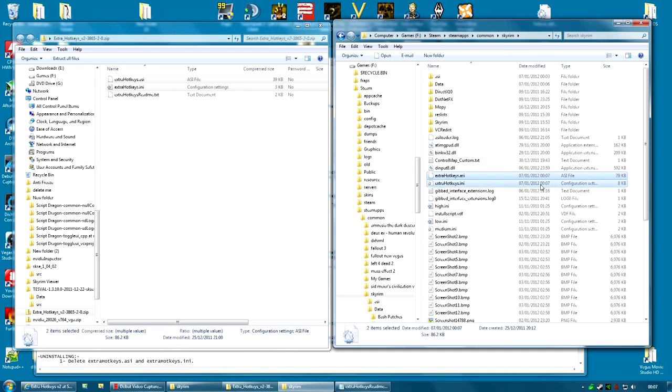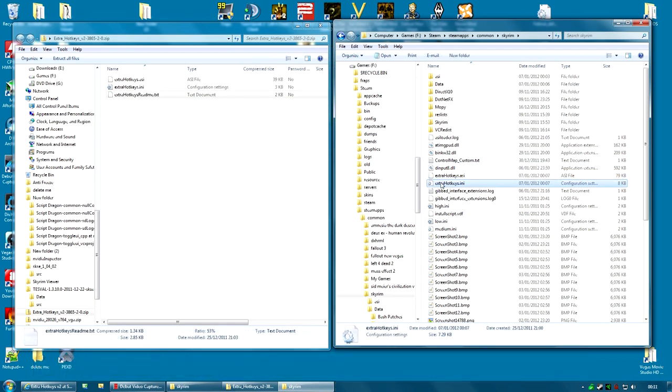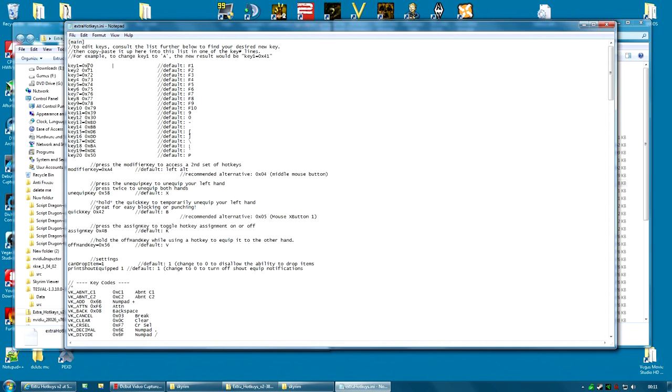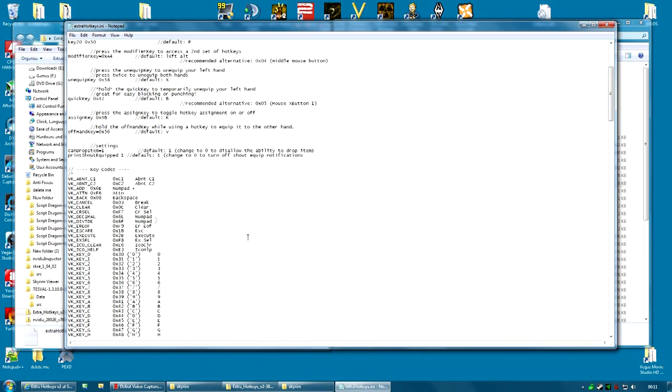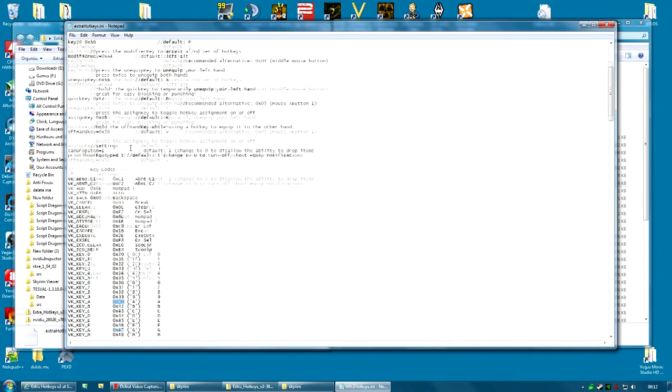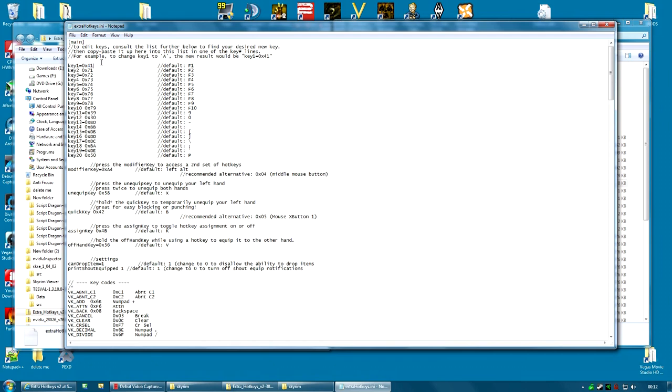To customize the mod, you change the Extra Hotkeys .ini file. At the top there are 20 keys — key 1 through key 20 — these are the 20 hotkeys you have. The default for key 1 is F1, which corresponds to the ASCII code 0x70. If you change this to a different ASCII code, key 1 will be a different key. For example, if I want key 1 to be A, I find A is 0x41, and I change this to 0x41. Key 1 is now A. You don't have to change this if you don't want, but it's useful so you can remember what each key is. Do that for all 20 keys and set it up the way you want.